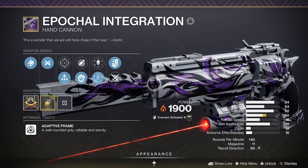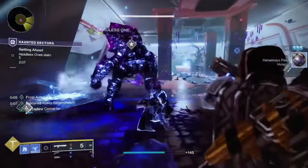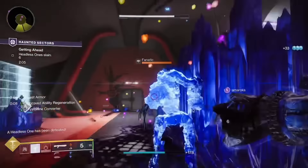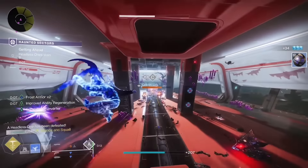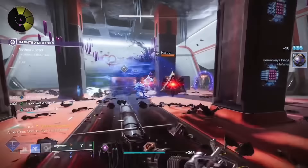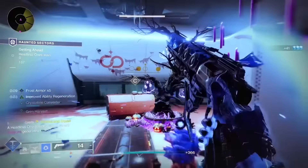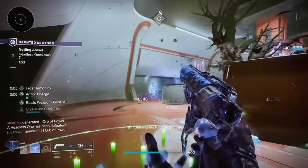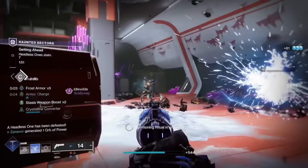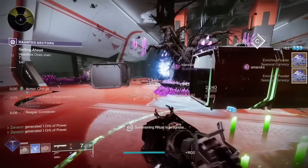Next up, we have the Apocalypse Integration Solar Hand Cannon. This weapon drops a static roll, so don't worry about trying to get the roll that you want. The reason this weapon is so good is because of the Origin Trait Nanotech Tracer Rockets — landing multiple hits turns your next shot into a homing micro rocket. This is similar to Quicksilver Storm if you have that exotic auto rifle. Paired with Incandescent, it's honestly one of my favorite hand cannons in the game. You can get it from the Neomuna Quest Parting the Veil after completing the main Lightfall story campaign.